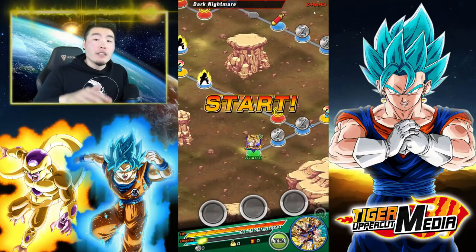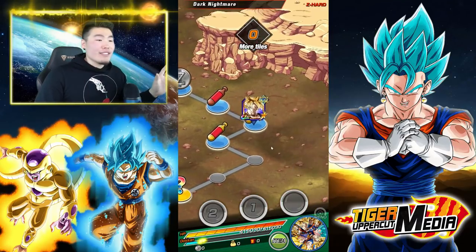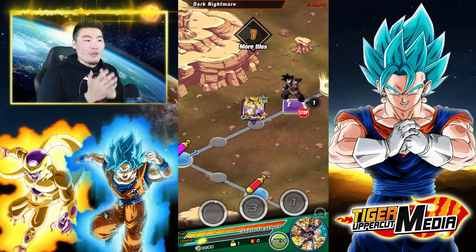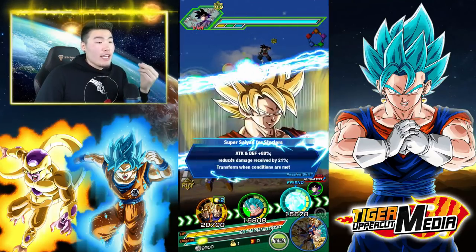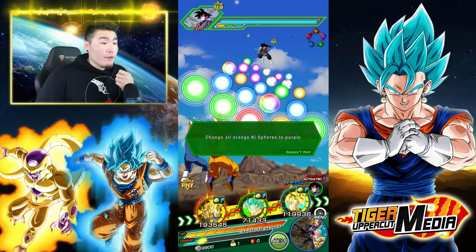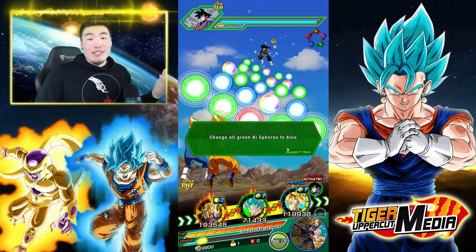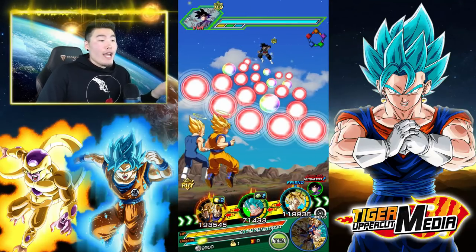The goal is to get a full field of STR spheres so you can collect as many of them as possible in your run. You start with the INT Puar, which changes all orange key spheres to purple. Then you use the TEC Oolong to change the purple key spheres to green. Then the AGL Oolong changes the green spheres to blue. And the last one, STR Puar, changes all the blue spheres to red. Now we have almost a full field of red spheres, with the exception of some rainbows.